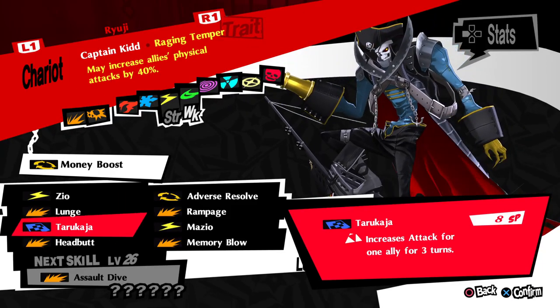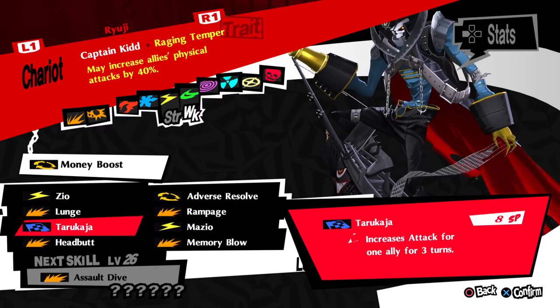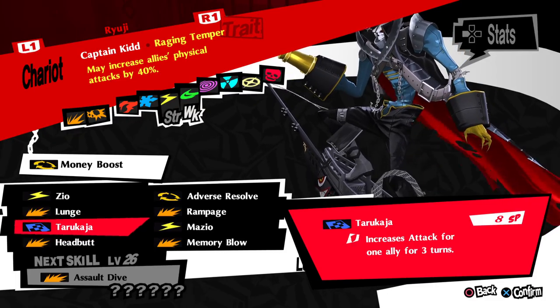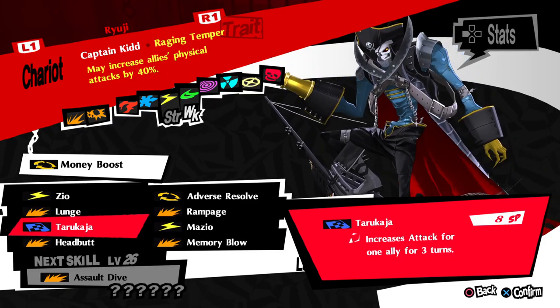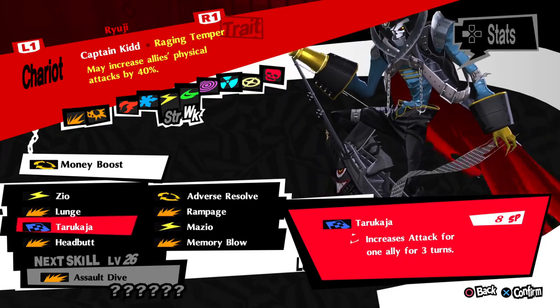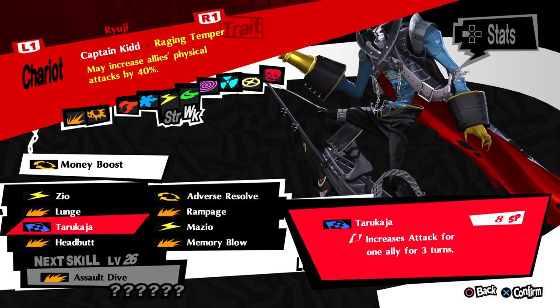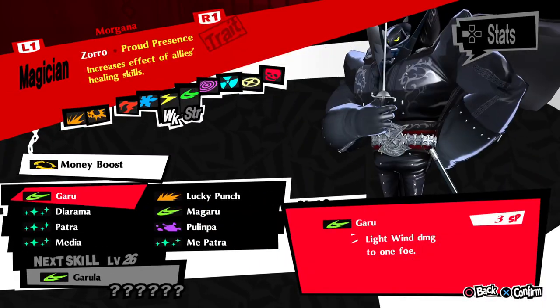I don't spend much time with skills that increase attack for one ally for one or two turns — it's usually not worth casting on all your allies because by the time a couple turns rolls around it's all falling off. But the ones you do want later are when one spell increases the attack for all of your allies for three turns. You want to have a skill on one of your people that increases attack for all allies, increases defense for all allies, and increases accuracy/speed for all allies — and a skill card that removes debuffs from your whole party and removes the buffs enemies put on themselves.